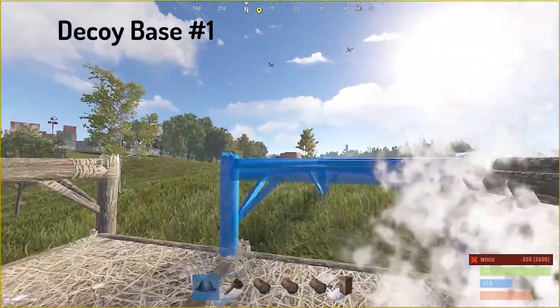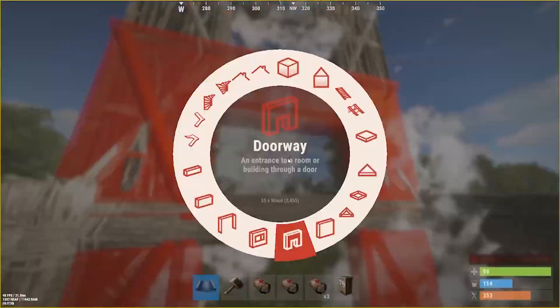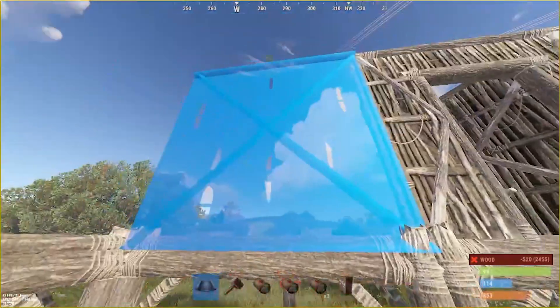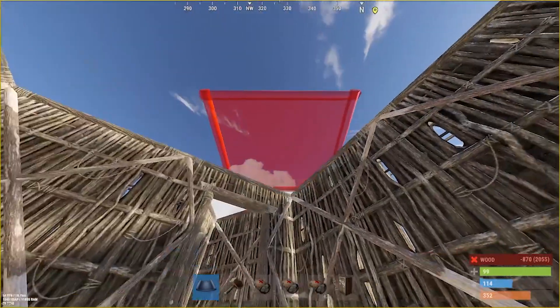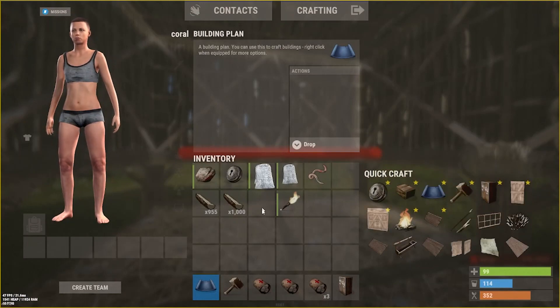It is the decoy trap base. What it is, it has a false floor where we will place a sleeping bag. We will leave about four or five of these throughout the map around our post, and we are hoping that a few players starting out their wipe find our abandoned trap base, move in, and go about their wipe getting all the guns, resources, and scrap — which we will later take over.